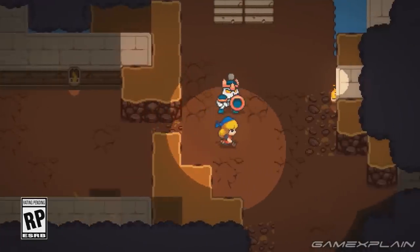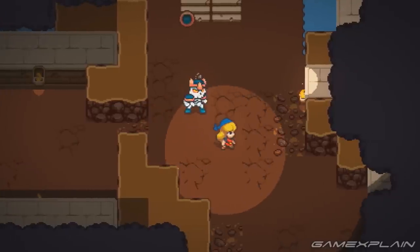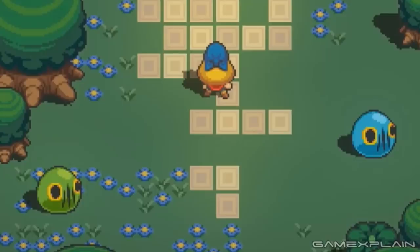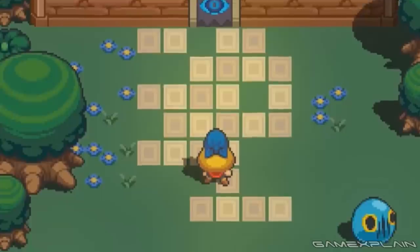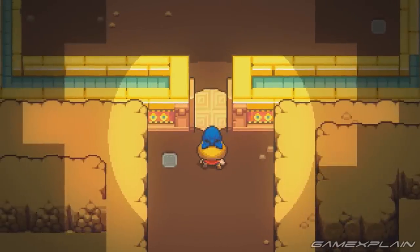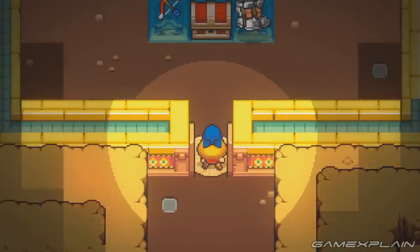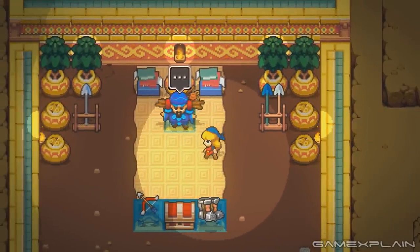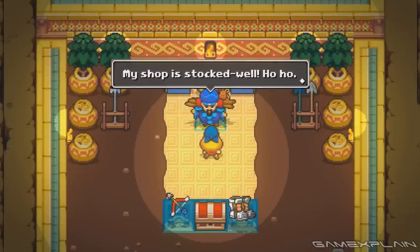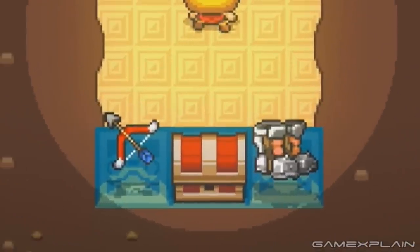One of the first enemies we see is a Stalfos, which requires two hits to take down — one to disarm its shield and another to defeat it. Soon after, there's the green and blue Choo-Choos, but more curious than that is the door with the Sheikah Eye on the front. This could indicate the entrance to a dungeon. But within the dungeons themselves are shopkeepers just like in Crypt of the Necrodancer. This shopkeeper is just like the one featured in that game. The difference is what he's selling — we can see the Iron Boots, the Bow, and a chest. Maybe that chest is a mystery item or simply hasn't been unlocked yet.